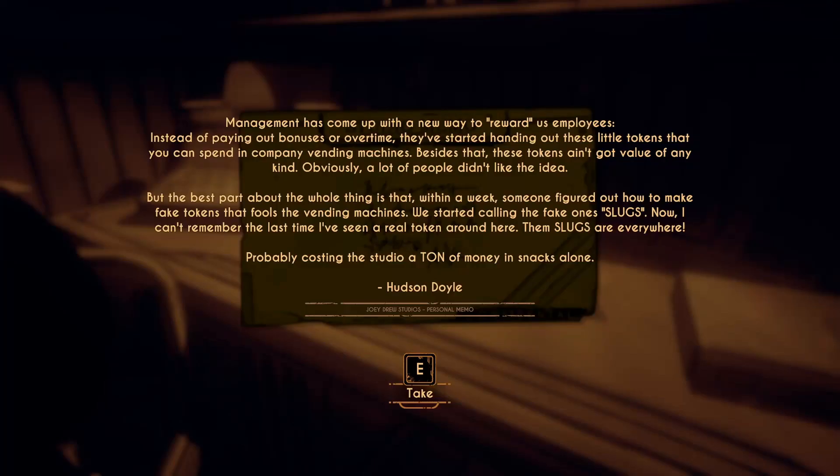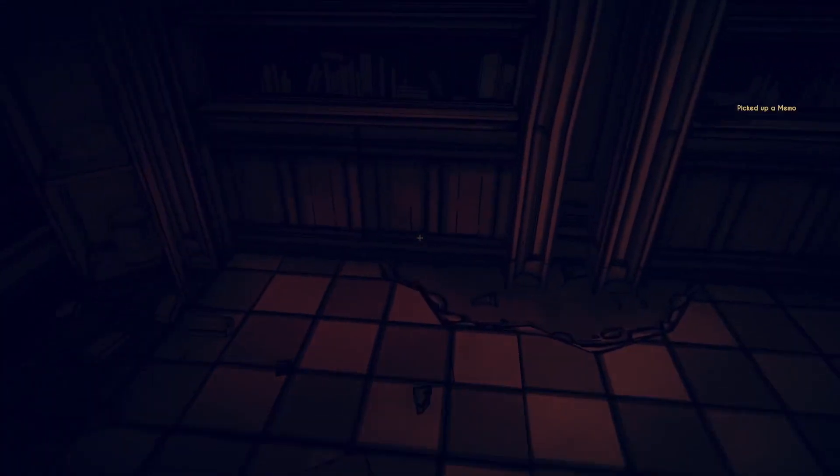Let's read this note. Management has come up with new ways to reward employees - instead of paying out bonuses for overtime, they started handing out tokens to spend in company vending machines. Besides that, these tokens don't have any value. Obviously a lot of people didn't like the idea. But the best part is that within a week, someone figured out how to make fake tokens that fool the vending machines. We started calling the fake ones slugs. Now I can't remember the last time I've seen a real token. Them slugs are everywhere, probably costing the studio a ton of money in snacks alone.